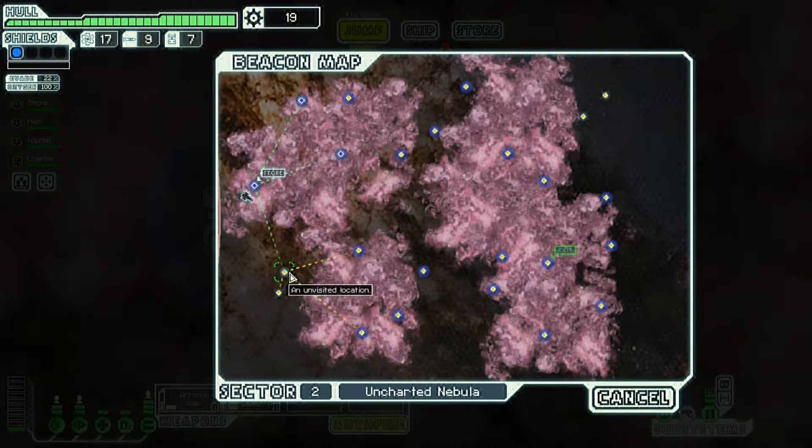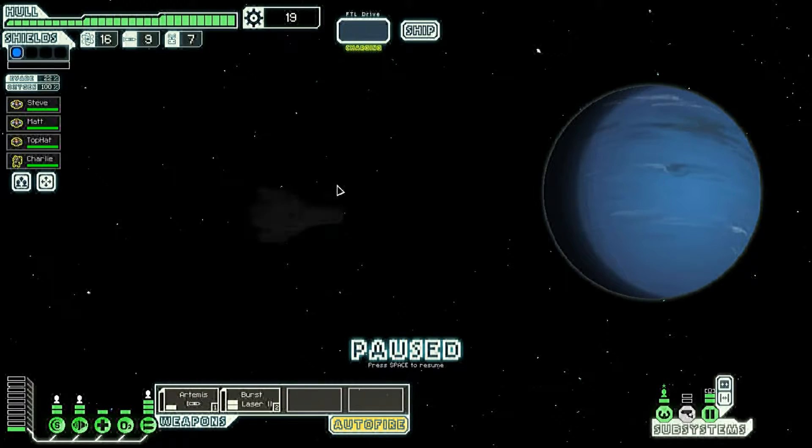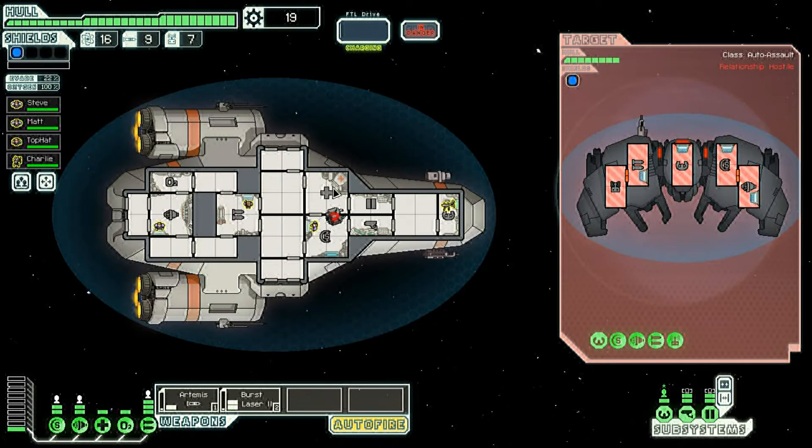Should we explore outside the nebula? Sure. Let's see if any bases have survived here — it's Neptune. Should we attempt to infiltrate the automated ship to get information, or should we avoid it? It is controlled by those rascally rebels. Take it down. Okay, it's fully automated.